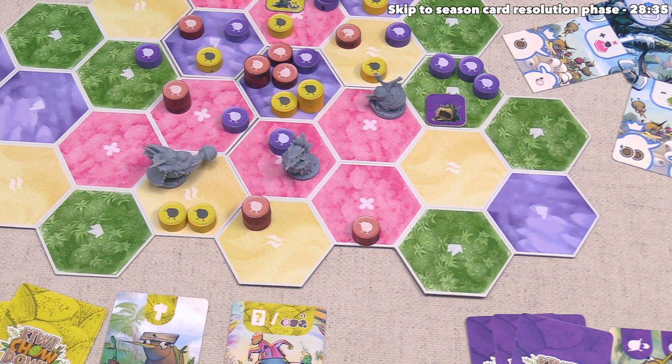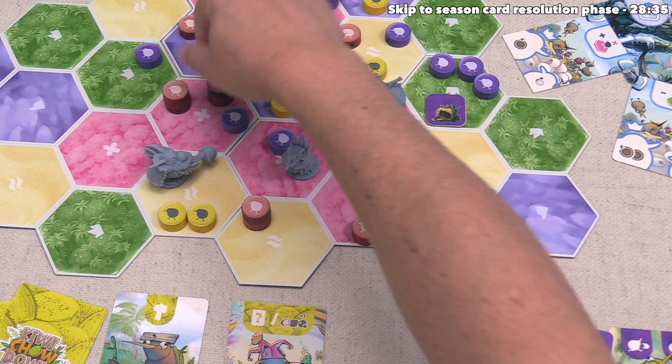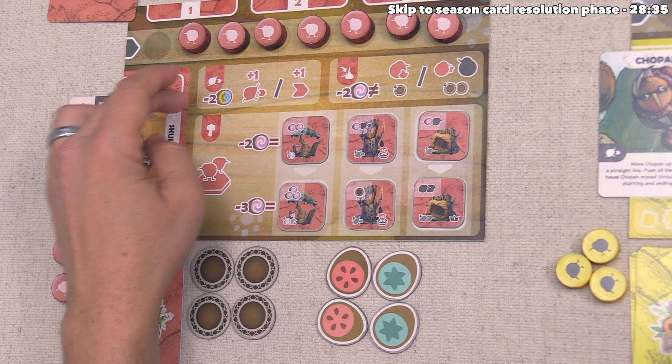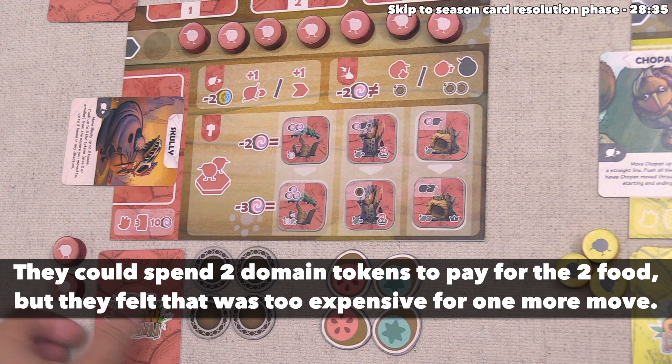After that, they must take another move with a different kiwi, and they are going to move this one onto that flower region there. They would love to perform extra movement, but they spent their yellow and blue on a feeding action earlier in the round and are now starting to regret that — so this is all the movement they can perform. They finish their turn by drawing a card.